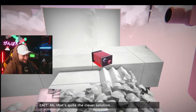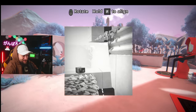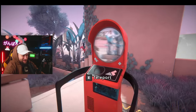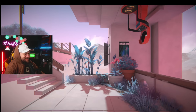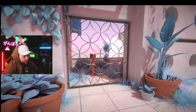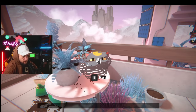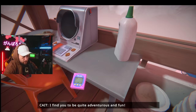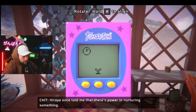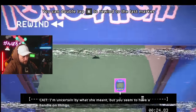'Oh, that's quite the clever solution.' It is pretty clever. Very cool. 'I've been meaning to ask — what brought you here to the simulation? Not that I mind the company — on the contrary. I find you to be quite adventurous and fun. Haraya once told me that there's power in nurturing something. I'm uncertain about it, but you seem to have a handle on things.'